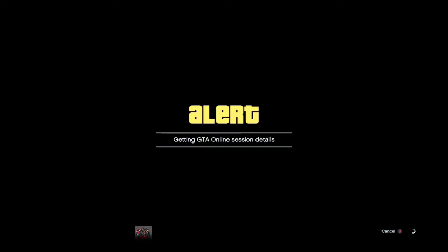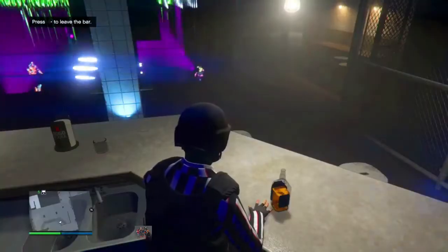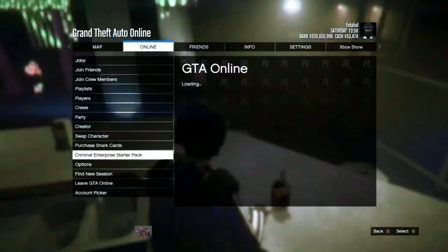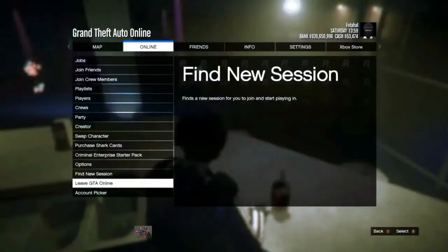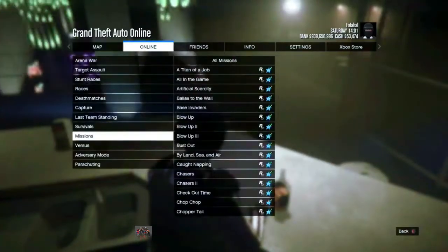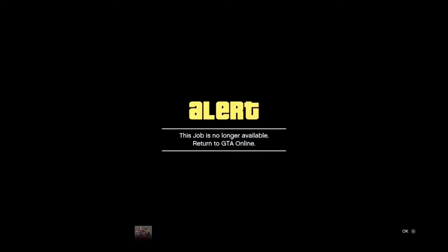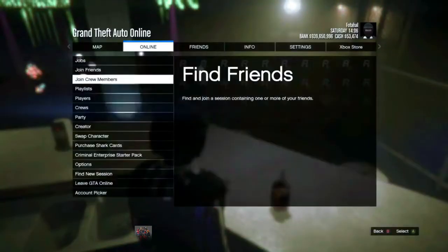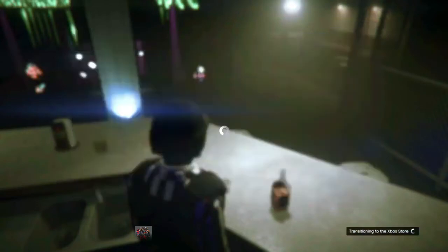Accept the first alert and decline the second. Then press the pause menu again, go to criminal's price starter pack, back out, go to jobs, play jobs, Rockstar created, go to missions, and hit Titan of a job. An alert will pop in. At this point you're stuck now.